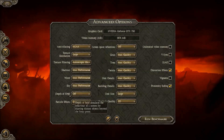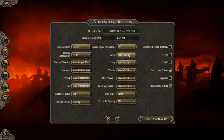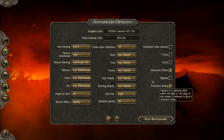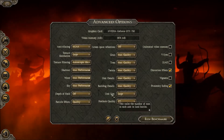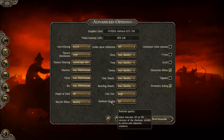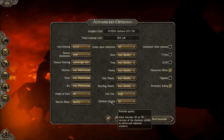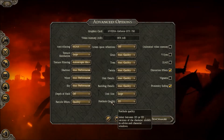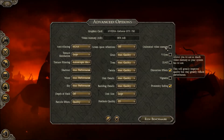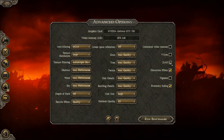Moving on: depth of field is off, particle effects are quality, screen space reflections are off. Grass, trees, terrain, unit details, and building details are at their max quality settings. Unit size is large. Port hole quality is 2D, but that has no effect on this benchmark since it only affects character models in the advice and character windows. On the right side: unlimited video memory, v-sync, vignette, and SSAO are all off.